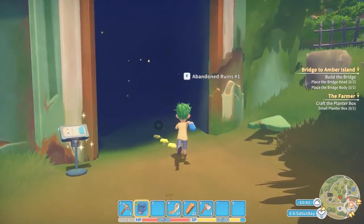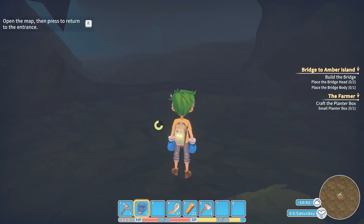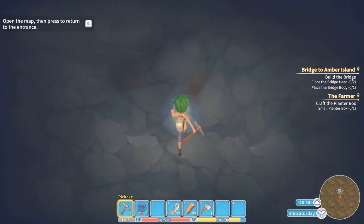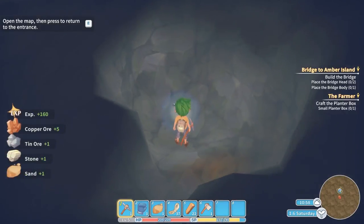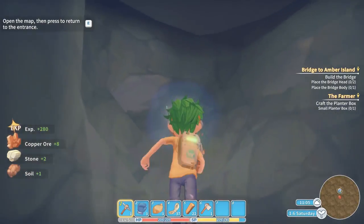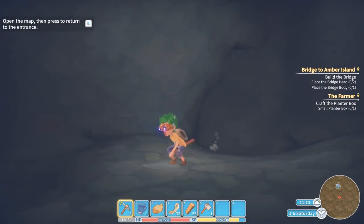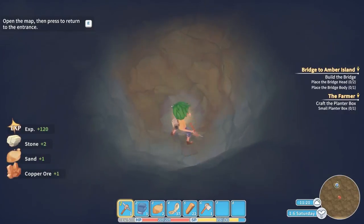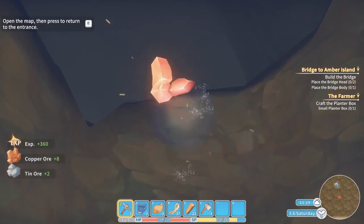There we go — abandoned ruin. I think we can basically reuse the same ruins as before, so there may be holes in the ground. All we need really is copper and tin. So let's get the pickaxe out. Oh here we go — yeah, there's a previous hole. So I don't need a huge amount. Yeah, there we go: copper and tin. Nice.